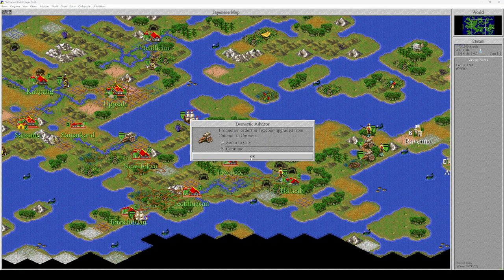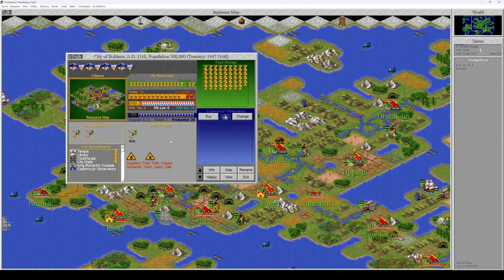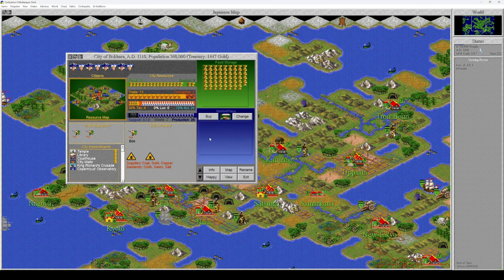We get another upgrade to our throne room. Copernicus Observatory is completed, which gives us a lot of stuff. Boccata is now receiving 20 shields every turn and gives us 24 signs per turn — that is incredible. We'll go for a marketplace there, which is cheap and will increase the tax output.